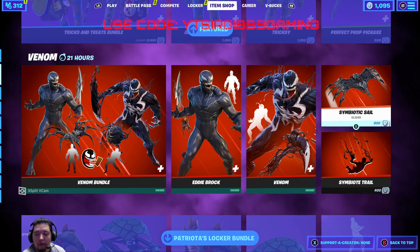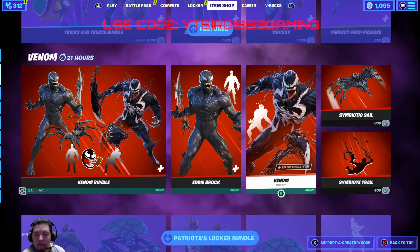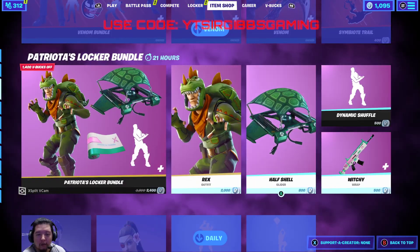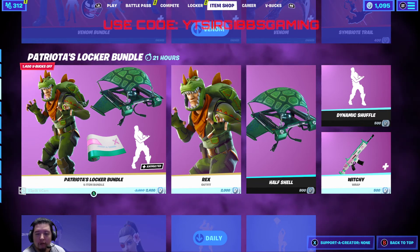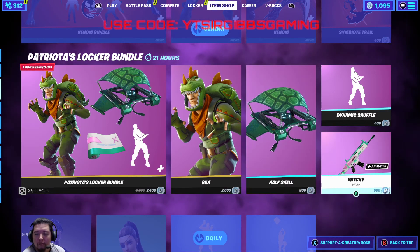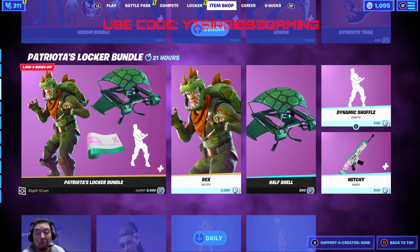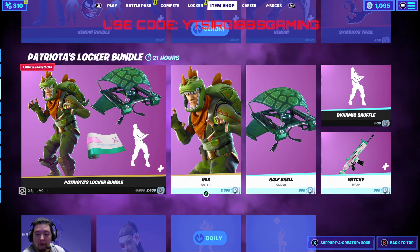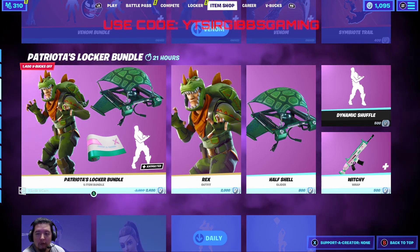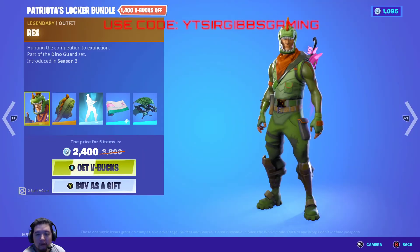You still got the Symbiotic Sail and the Symbiotic Contrail. I've got Patrola's Bundle — a lot of them. So you could gift some of these to yourself if you wanted to, or someone gifts them to you, and it'll make a bundle cheaper. Because Rex itself is 2,000 V-Bucks and they have it 1,400 V-Bucks off — so do the math there.